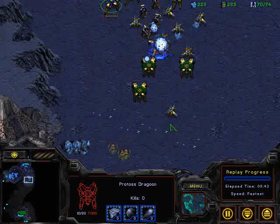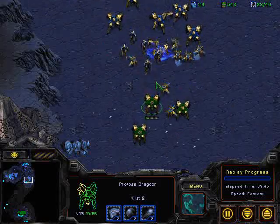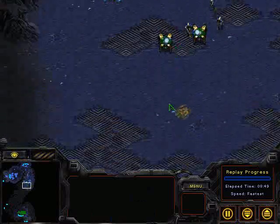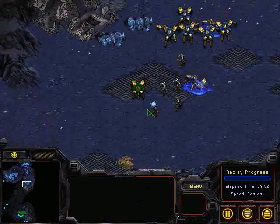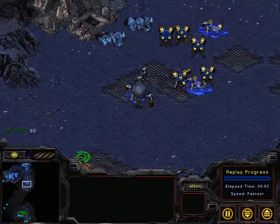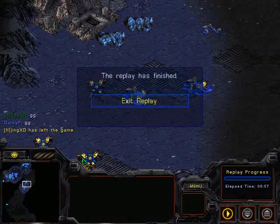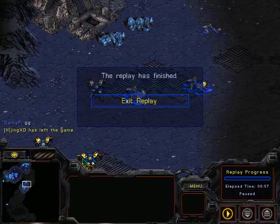Just overwhelming troops running down — those Speed Zealots able to get right on top of the Dragoons, which just couldn't micro effectively enough against them. Getting surrounded, that's going to be it — GG. Princeton goes up 2-0 over Harvard. Hope you guys enjoyed it, thanks for listening.